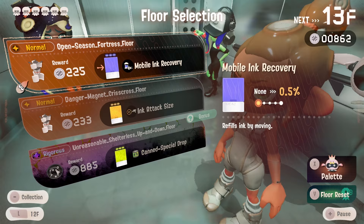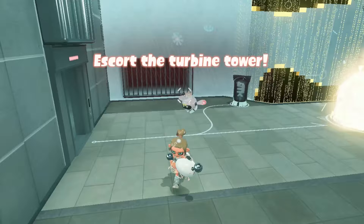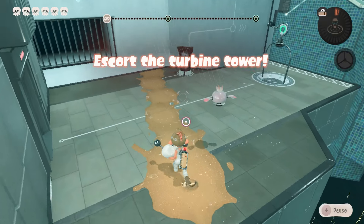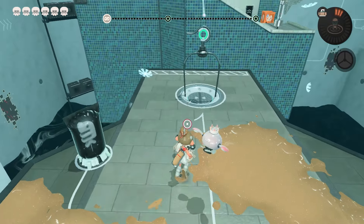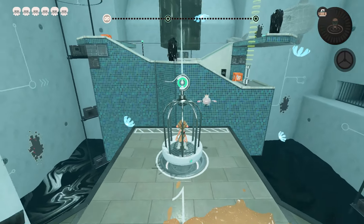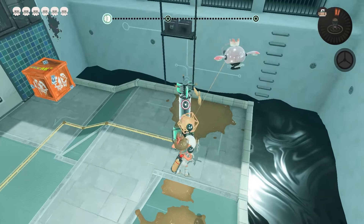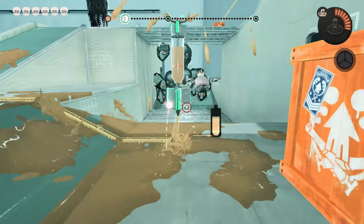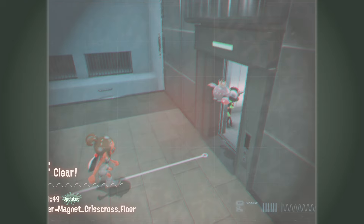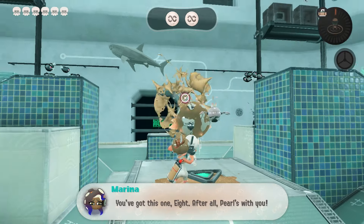Is this what chargers feel like? That was fun. Ink attack size — I still can't tell what this one does specifically. Maybe this width here is a bit wider — someone smarter than me, let me know. This is definitely not a live stream. Another high score — if it says 'updated' that means you got a new high score. Splash radius — we'll take that.